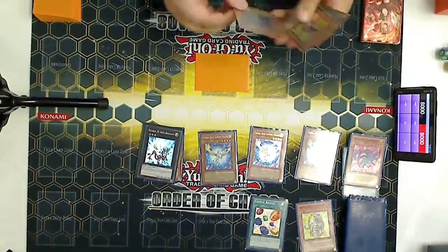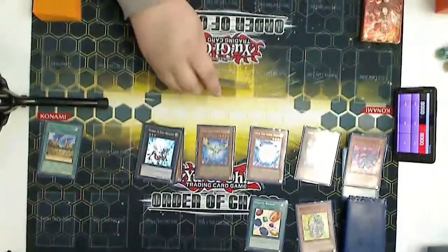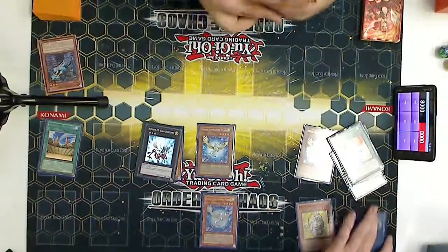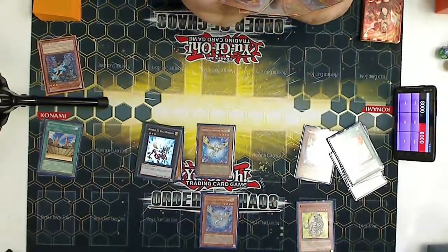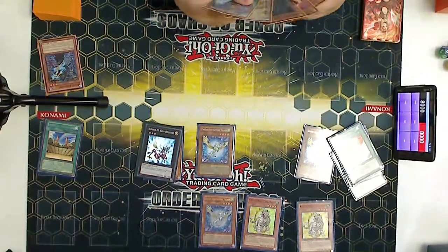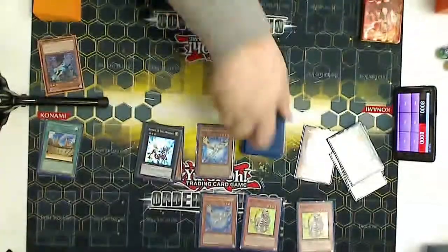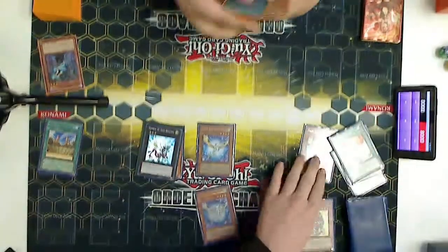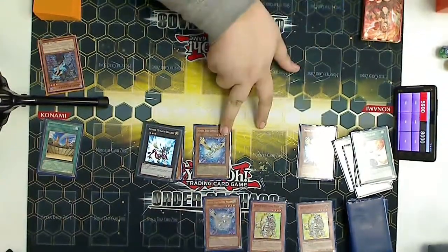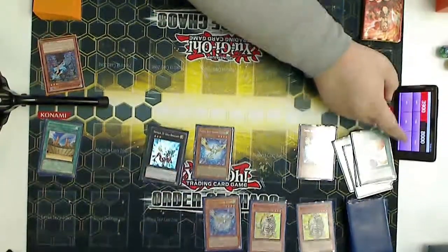So one of those Sapphire Pegasus effects are huge. I think I actually have a Dragon in hand. Then he goes Rainbow Ruins, attacks, and I popped the one with the equip spell. That's not a good move — I probably should have popped the other one. He gets another monster and starts negating things. Ruby Carbuncle hits me for 1800... wait, 2100.